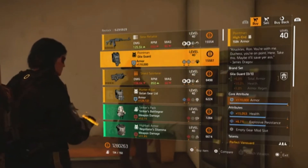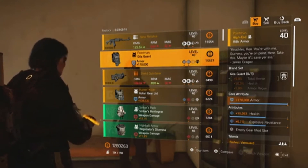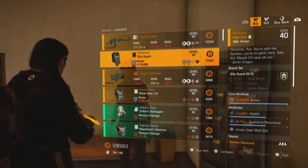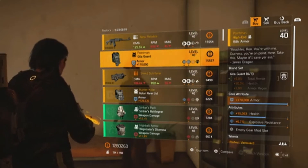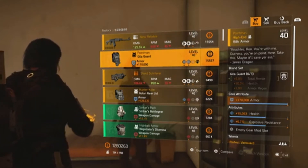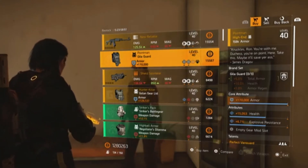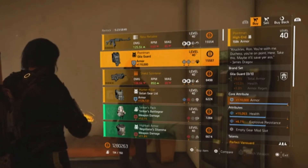The chest piece armor is maxed out on health — you can swap to crit damage or armor regen — and then explosive resistance. This would be really good for the Iron Horse raid when you have to stop the staggers from Colonel Morozov, so it's definitely worth looking at if you want to put a tank build together for the boss fight and the third boss as well.